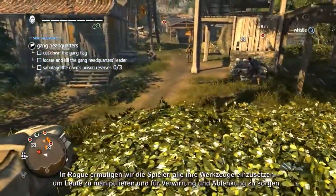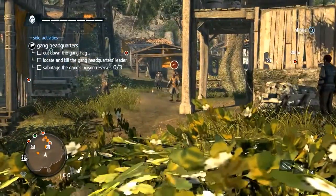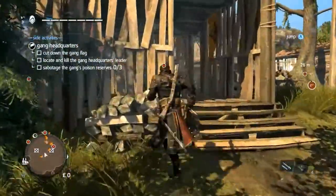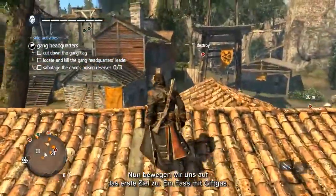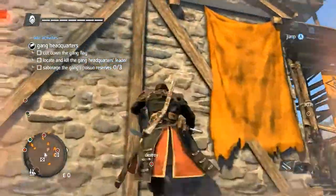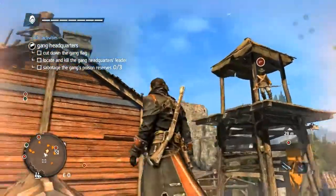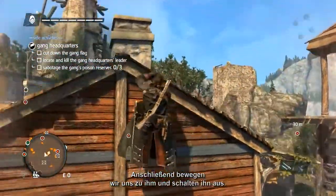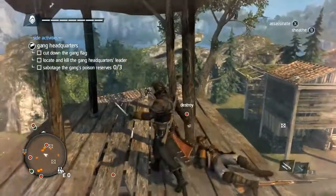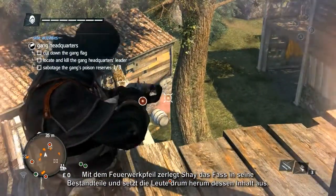In Rogue, we encourage players to use all the tools at their disposal to manipulate people and to create confusion and diversion. So now we are moving in on the first of our objectives, a barrel of poison gas. Shay climbs the building to shoot the gunner with a sleep dart, then moves across to neutralize him. Using a firecracker dart, Shay splits the barrel, spilling its contents and affecting those people closest to it.